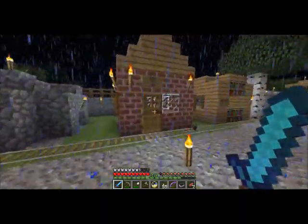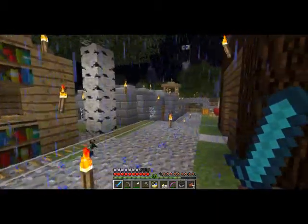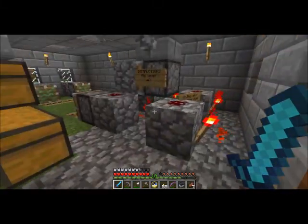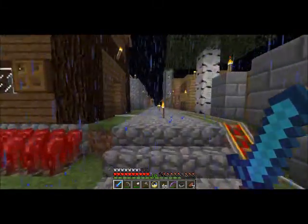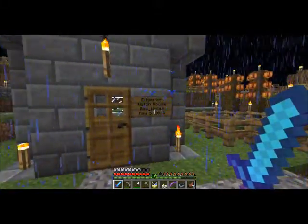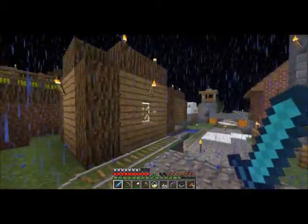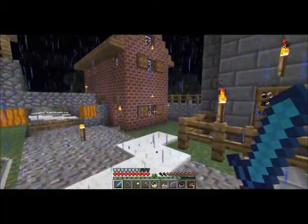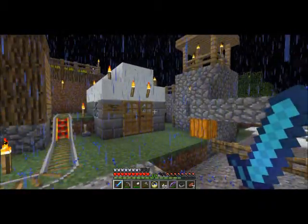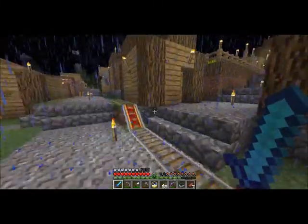There's an alchemist shop, a miniature cobblestone generator — I got the original design from Avidya, he's got a YouTube page. Dyes, colors, and wool. The news stand down here was originally a powered rail generator which did not work with the advent of 1.3, but I left the building. Here was one of the first buildings I added — the watch house. There's a furnace house, some homes, a watchtower, and this is the Edgerton Depot — a rail station.